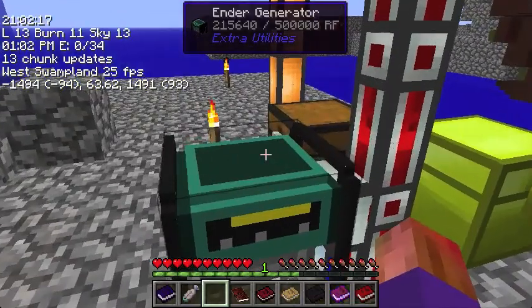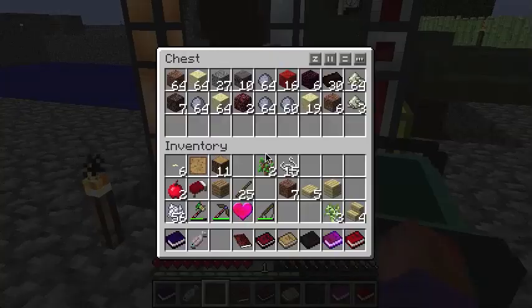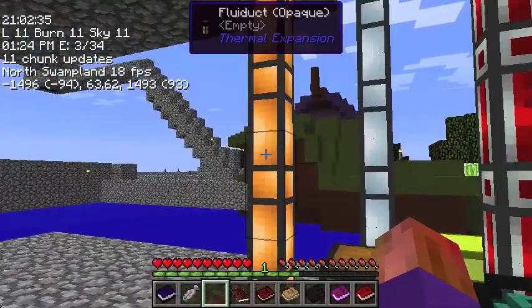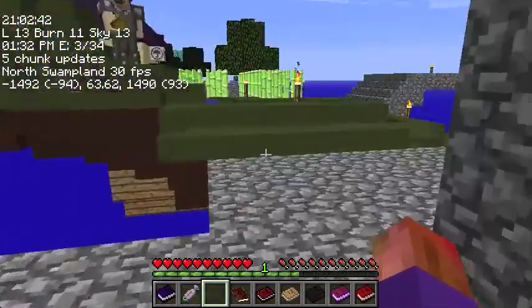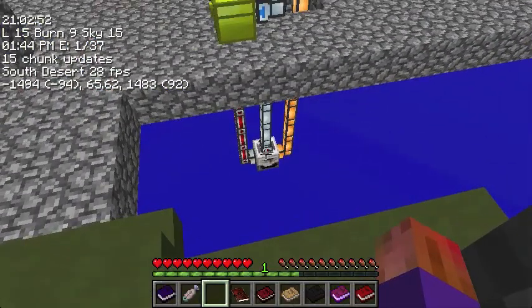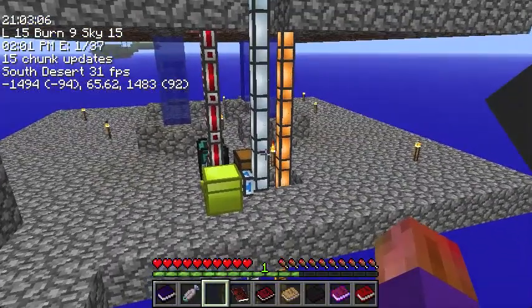You've got an Ender Generator, which takes Ender Pearls to make power. And you have a chest — oh hey, I should check that chest. What's causing all this stuff, what's generating it? Walk over here. You have Fluid Duct, Item Duct, and Energy Conduit. That is a sludge boiler. It takes sludge, which is generated by all the harvesters of the Omni Farm, and turns it into the various materials you saw in the chest. So it takes sludge and — okay.